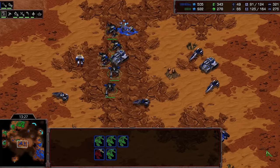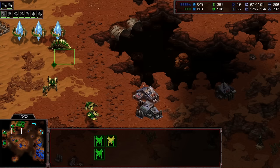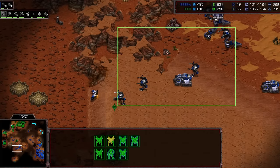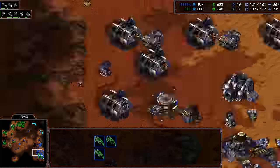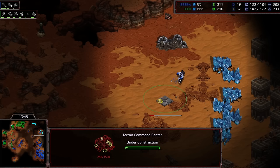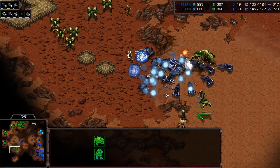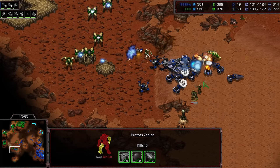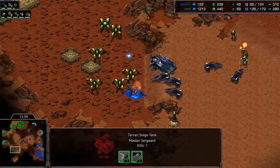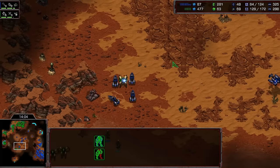Flash is pushing forward with four goliaths — can snipe down those shuttles really quickly. This one already very low. A small push coming forward from Flash — how many factories is he on? Six factory push, and just now starting the command center. He has to make this work, he has to deal massive damage with this push. But he's not targeting the shuttles, and the reaver scarab is going to do so much damage. All the tanks are going down, and the surround from the additional gateway units clears everything up.